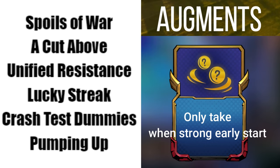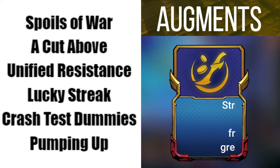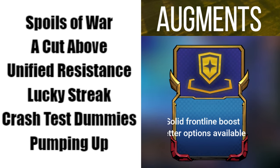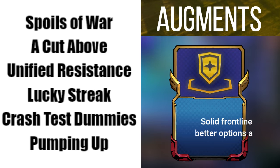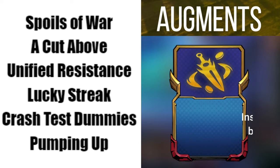Spoils of War is excellent early game if you have a strong early board, meaning you have multiple 2 stars. A Cut Above is a perfect choice to give you a Deathblade, plus the potential to generate extra gold. Unified Resistance is excellent here because you won't always be able to field a ton of units, but you'll still get a huge boost to your frontline. Lucky Streak is excellent as an Econ Augment while providing huge attack speed and can replace Guinsoo's in the late game.